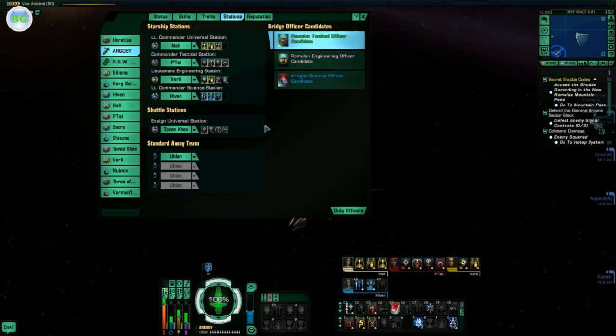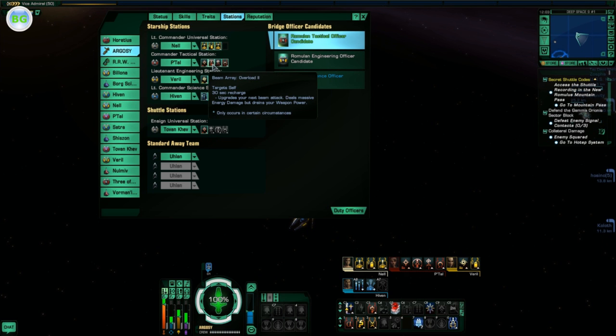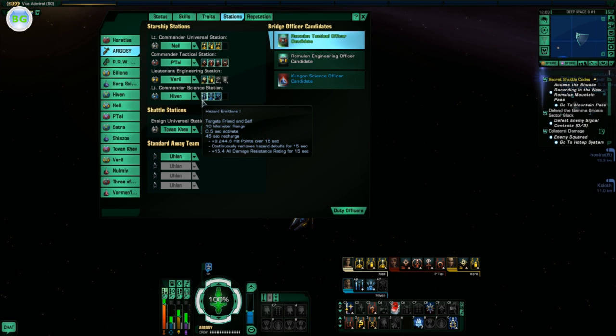Let's see the stations layout. I have Emergency Power to Shields 1, Auxiliary to Battery 1, EPTS 3. On tactical I have Tactical Team 1, Beam Overload 2, Cannon Rapid Fire 2, Attack Pattern Omega 3. On lieutenant engineering I have Aux to Bat 1, Engineering Team 1, Aux to Bat 1. On science I have Hazard Emitters, TSS, and Gravity Well.